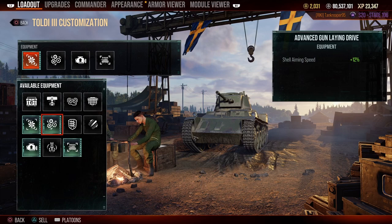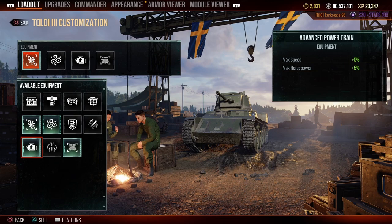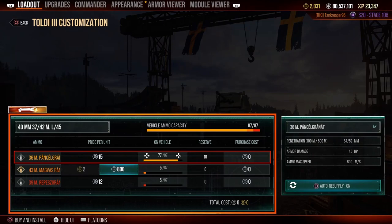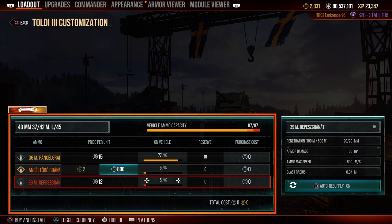My equipment on this tank is improved insulation — crew performance is 5%. Advanced gun laying drive gives 12% aiming speed boost. Advanced powertrain gives 5% max speed and 5% horsepower. For consumables, I have repair kit, first aid, and fire extinguisher. I load at least 77 rounds of AP, 5 rounds of APCR, and 5 rounds of HE.